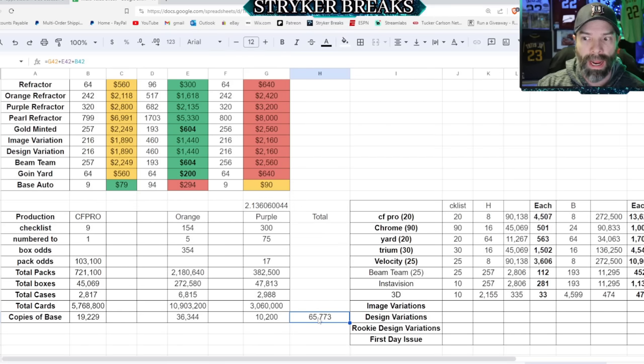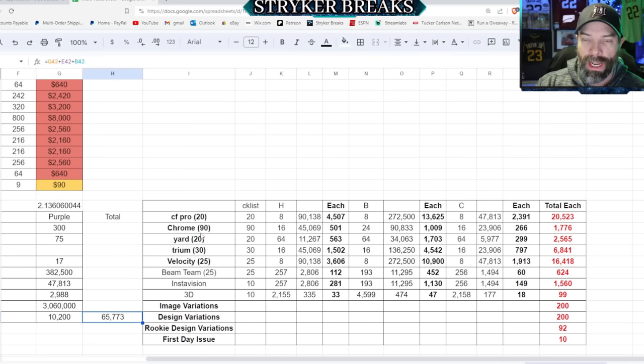These numbers might not be perfectly accurate — I probably made a bunch of mistakes in here — but I'm just letting you know what I found. If you find a mistake, you can put it in the comments below. If you're interested in how many of each insert and variation exists per player, well, I figured it out. The Chief Fantasy Professional — they made the most of these, about 20,000 of each. Velocity, they made a lot too.